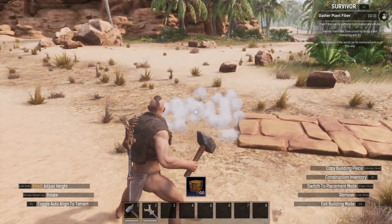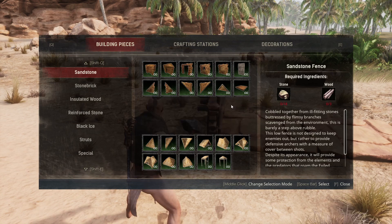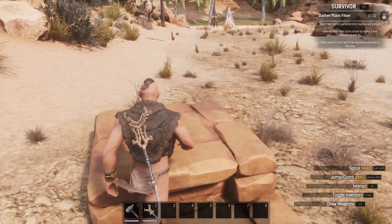Delete this — by mistake, that's fine. I'll do it one more time just to show you. Place the fence foundation, then the foundation, and then you can remove the fence foundation and you have a raised foundation.